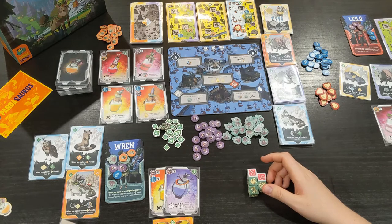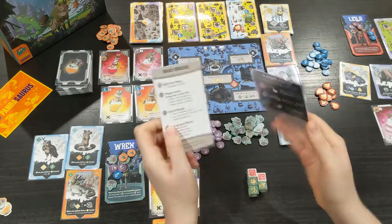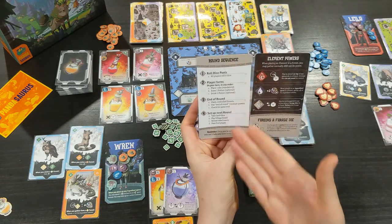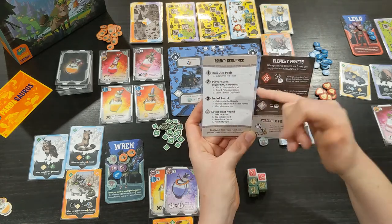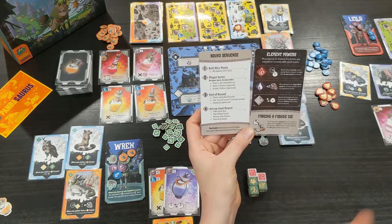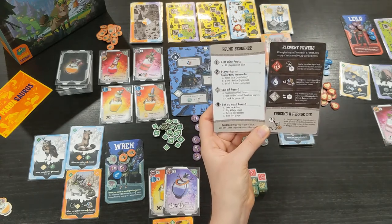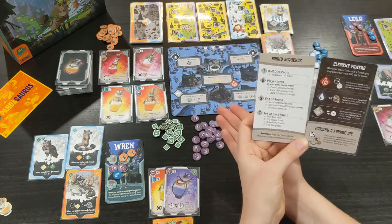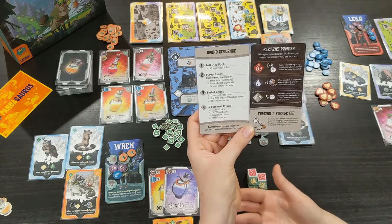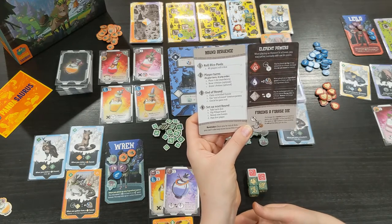I love a good player aid and Brew has some really good ones. There are only four in the box and they're double-sided, so it can be a little annoying to flip between them, but they are really good. Turns are broken down well: all players roll their dice together; on your turn you place one die, which is mandatory; you may brew and/or drink a potion; at the end of the round you claim all controlled forests; use end-of-round creature abilities; check for game end by exhausting the forest deck; then set up the next round — take back all your dice, flip the village board, reveal new forests, and move the first player marker.